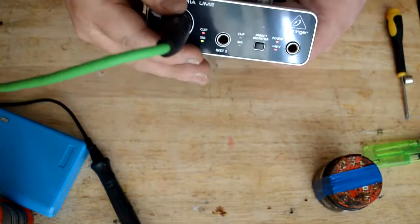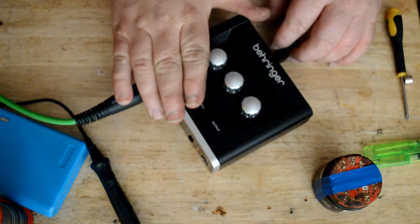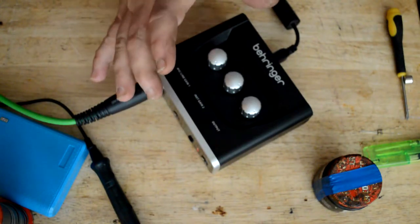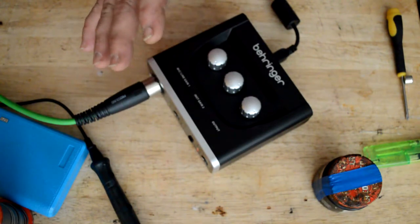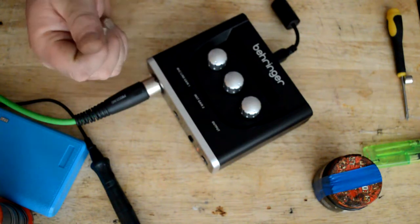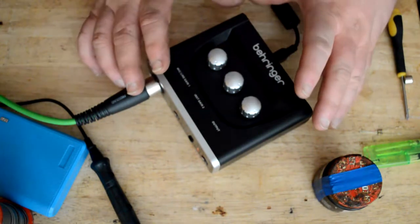I want this to work as a mono channel without changing software. I want it to be physically mono — I don't want to mess with software, I want it to be active straight away as soon as I switch it on. So let's mod this.